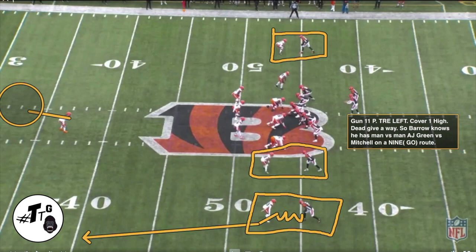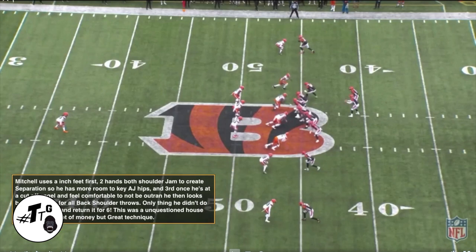Gun 11 personnel, tray left, cover one high — dead giveaway. So Burrow knows he has man-to-man versus AJ Green, with Mitchell on the nine route. All DBs, pay attention to the sequence of four steps Mitchell used: number one, two-hand jam both shoulders to create separation so he has more room; two, keep AJ Green's hips; three, once at a proper cutoff angle to not get beat, number four, look back at the quarterback to see if it's a back-shoulder throw — which it was. The only thing he didn't do was get the interception and return it for six, but proper, fundamentally sound technique. Just gotta catch the ball.